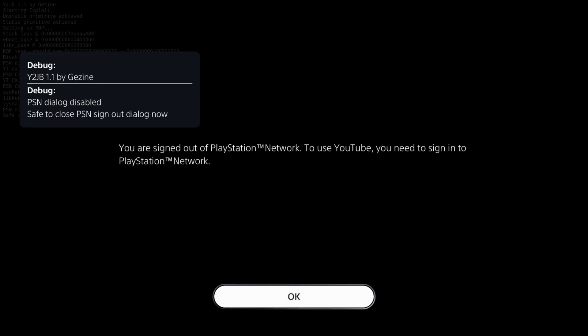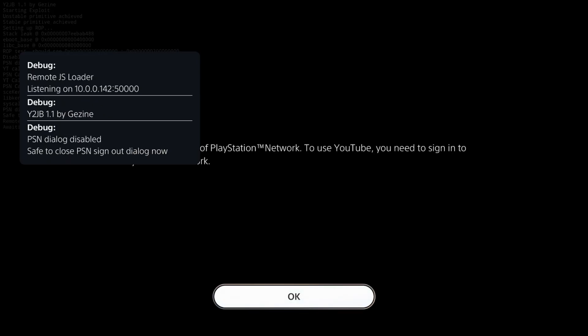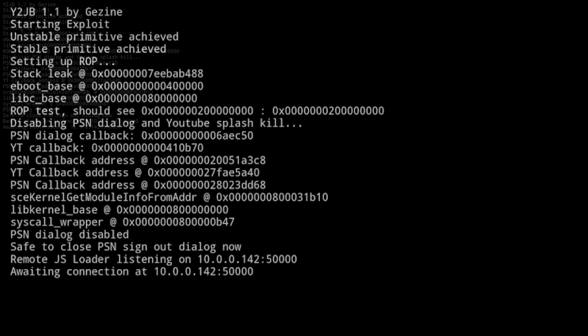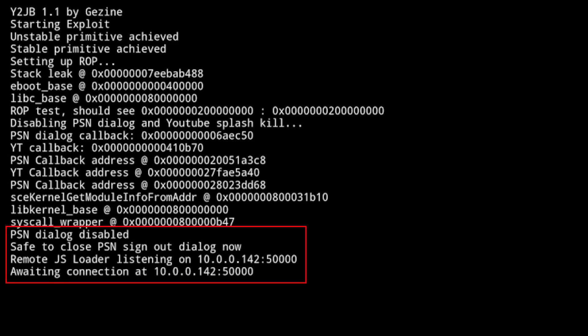Wow, that is much much cleaner. The remote.js loader is up with the port it's listening on, and we see one pop-up that you're signed out of PlayStation Network — we'll hit OK. Note in the log it shows that the PSN dialog was disabled and it says safe to close the PSN sign-out dialog. It is now waiting for the remote.js loader.